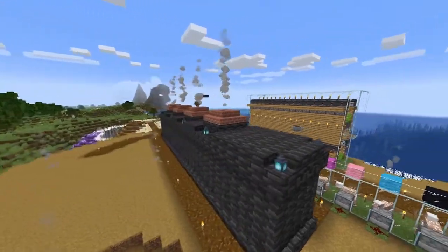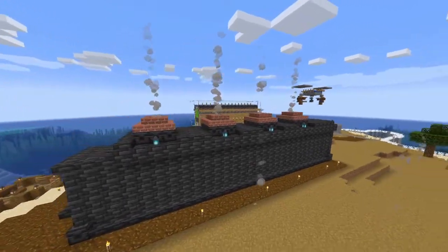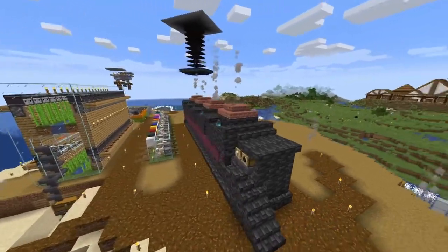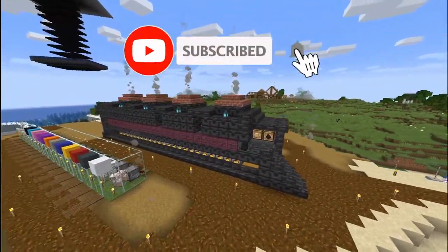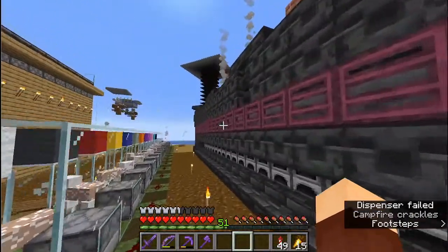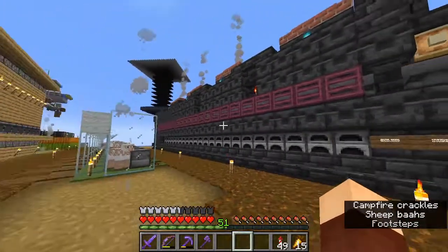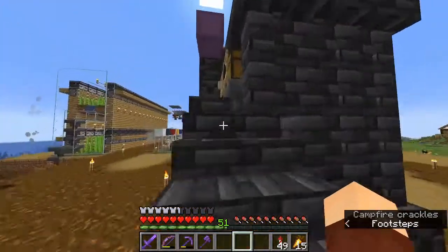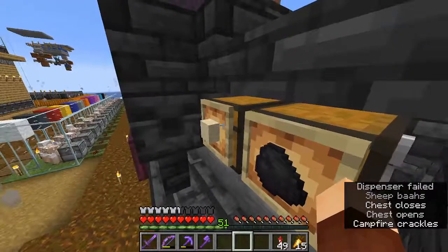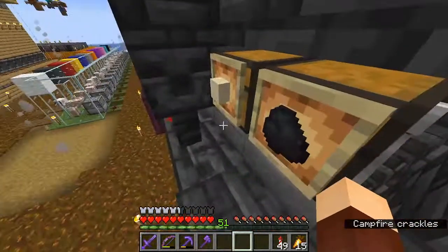I put some smokestacks up top. I went and smelted some bricks at our house - that should be the last thing we ever smelt in those old furnaces, because this is our new super smelter. Now let's get up close and personal with this machine. It's a game tick design. Let me show you the input system - we put our fuel in on the right side where the coal is, and our smeltable items into this chest. I put sand here because I'm going to be making a lot of glass.